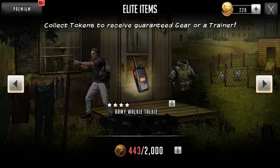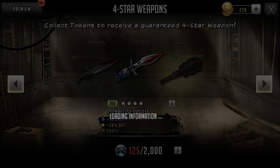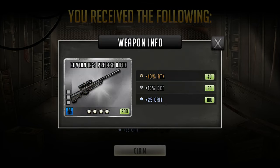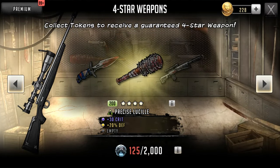Let's also have a look — we have a 4-star weapon to open up now. Let's crack it open. Governor's rifle. I've never seen that weapon before — ever. It's like a Governor's revolver. It's one of those all-comers weapons; it's got a bit of everything, so it's not a keeper. But wow, I've never, ever seen that weapon before. Something new every day, guys.